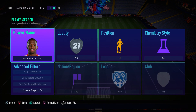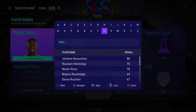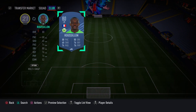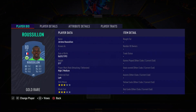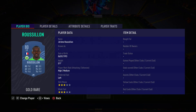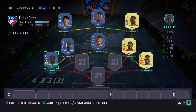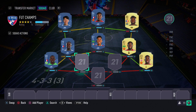In the left back position we have another Frenchman, this time from the Bundesliga — Roussillon, who I like to call the cheap Mendy, because he's so pacey, strong, and good at defending. He's got 88 sprint speed and 87 acceleration, and with a shadow on him it's crazy. Decent defensive stats too: 76 strength, 76 standing tackle, 77 slide tackle. A very good cheap overpowered fullback.